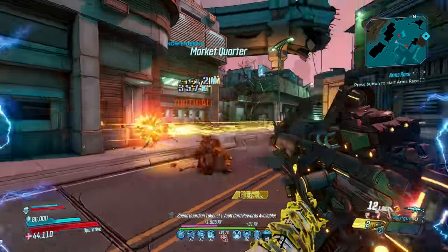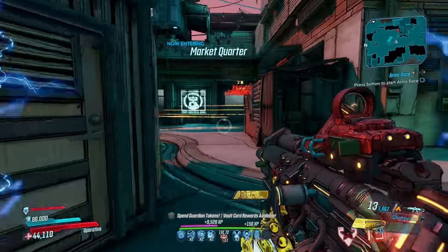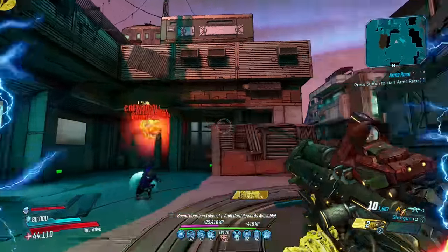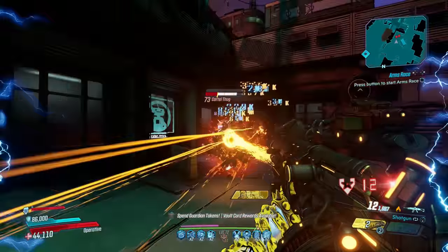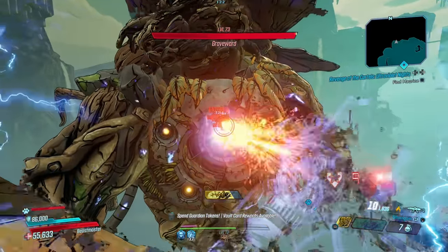Amara can use Dread to turn phase-locked enemies into a fresh magazine, and Flak with the help of Leave No Trace can have it lasting way longer than it should. If you're looking for a fantastic splash damage shotgun, then forget looking for it in the shotgun department — it's hidden away on the underbarrel of the Phaser.